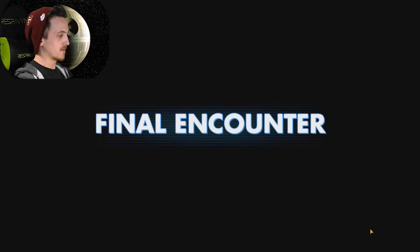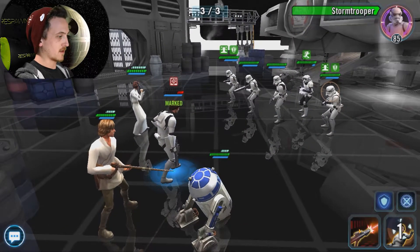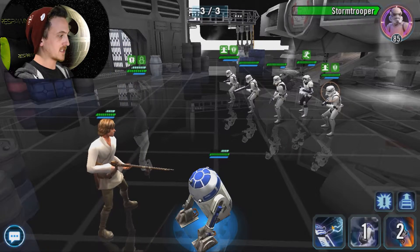Here it is — round three, final encounter. We're gonna have to take out these Stormtroopers first. And down goes Han. Stealth up, Leia. That's okay — we still have a chance of beating this.